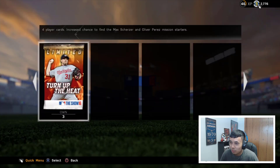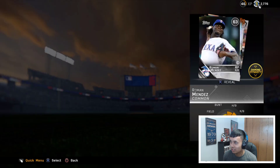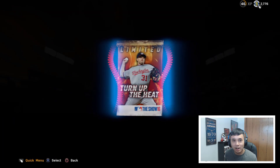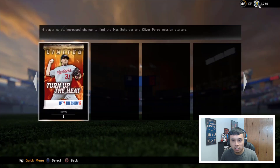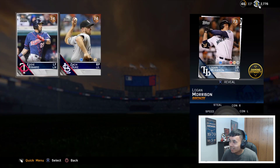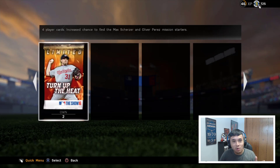Three more packs to go — come on, give me a gold or diamond, something better than just mission cards. We get a Victor Martinez. Two more packs and then another Max Scherzer — we're gonna sell that right away, should get around 3k for it. And then another Max Scherzer — that's three of them. We got two more to sell, selling both extra Max Scherzers.